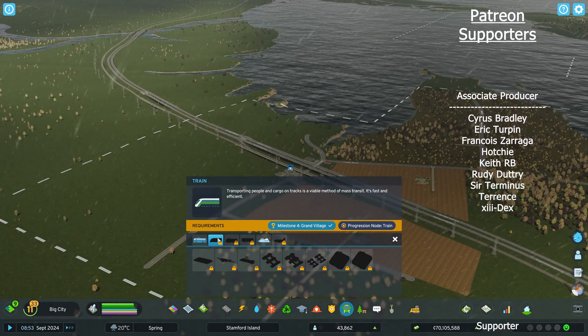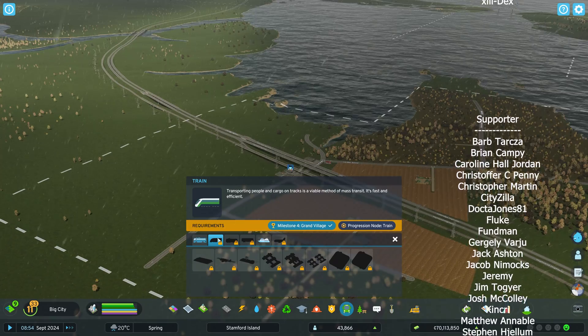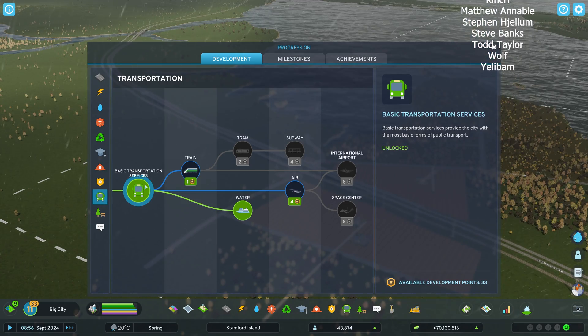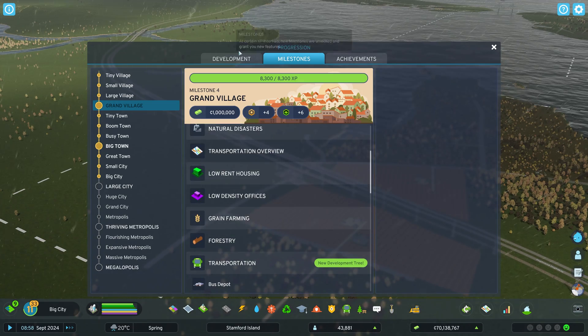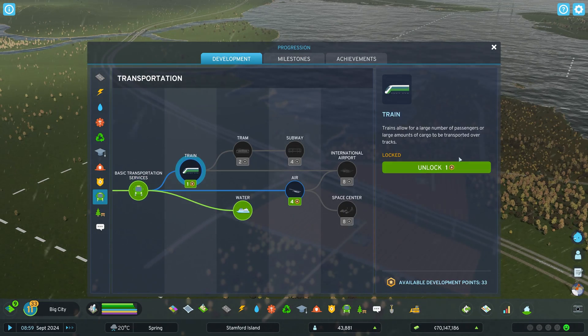We don't have trains unlocked, so the first thing we need to do is get trains unlocked. You get them at Milestone 4 — you get to go to that transportation development tree. That gets added at Grand Village. So then you can come in and spend one development point on trains.